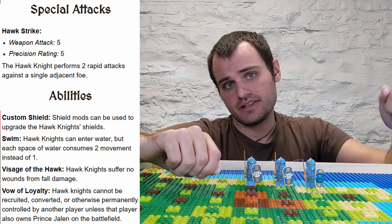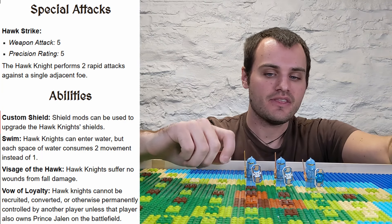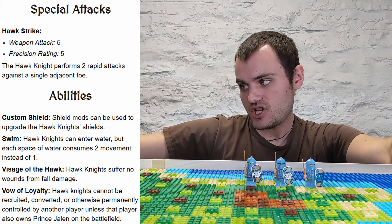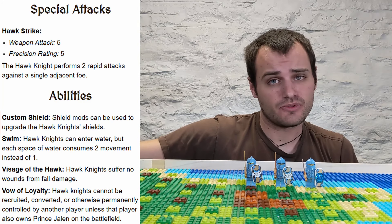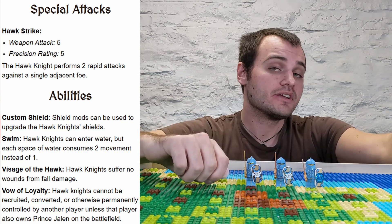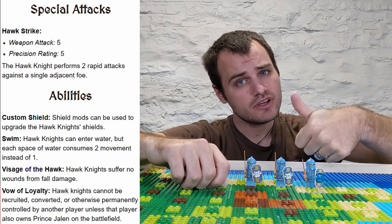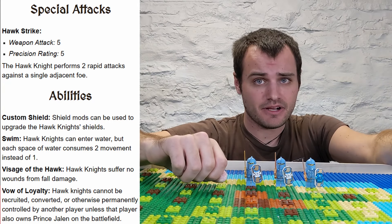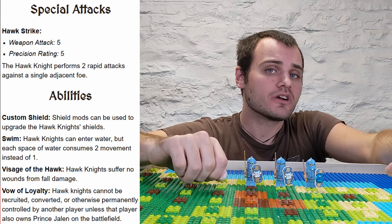Since all of the non-hero knights on the Custom Kingdom faction have these original Knights Kingdom 2 square shields, the non-heroes have that additional layer of versatility. All of the heroes have those fancier kite shields from the second wave, like Prince Jalen has, so the heroes don't get to upgrade the same way. In addition to all these abilities, Hawk Knights also have Vow of Loyalty, which prevents them from being recruited, retrained, or converted by enemy players if that enemy player does not already have control of Prince Jalen. It also makes them more resistant to torture, which is something we'll learn about when we look at our second faction, the Kingdom of Anacrea.